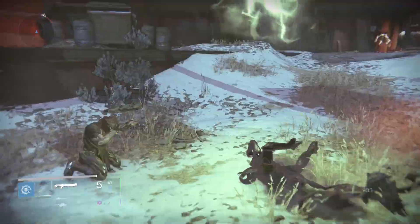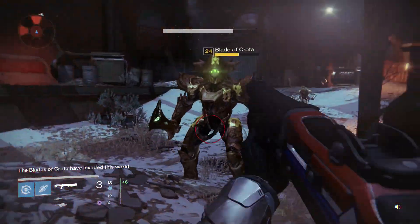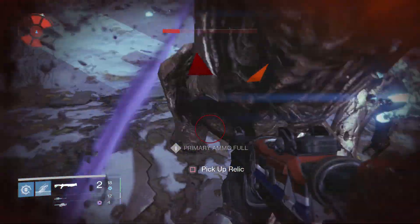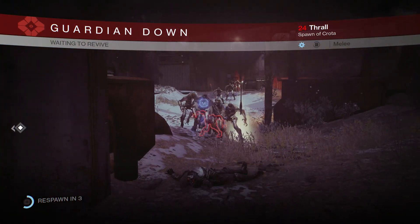What this means is this run is going to be about a minute and a half once finished, compared to about three or three and a half minutes. That's the difference between about 40 sword kills an hour and 20 sword kills an hour, so this drastically increases your ability to get sword kills quickly.